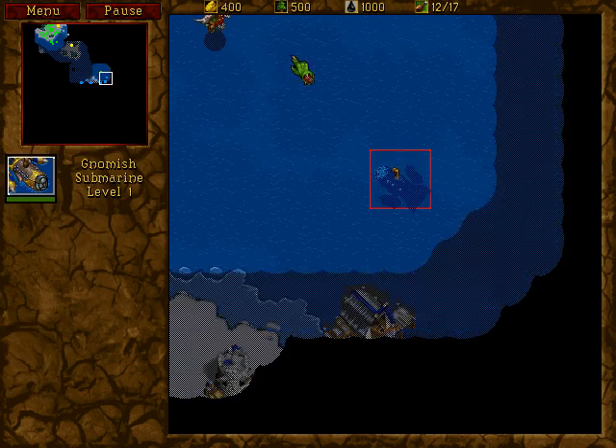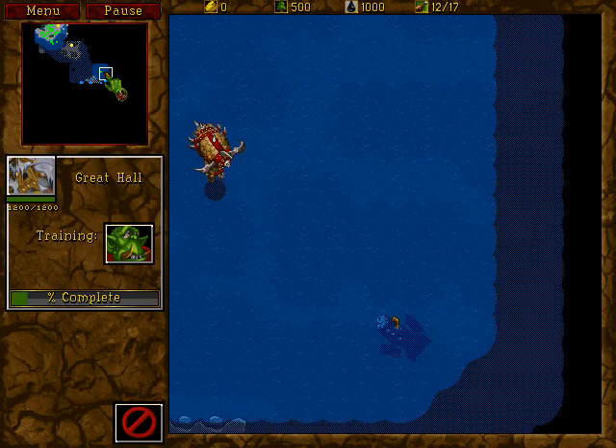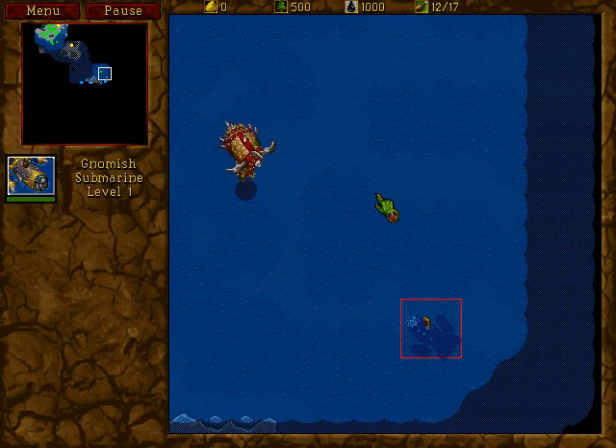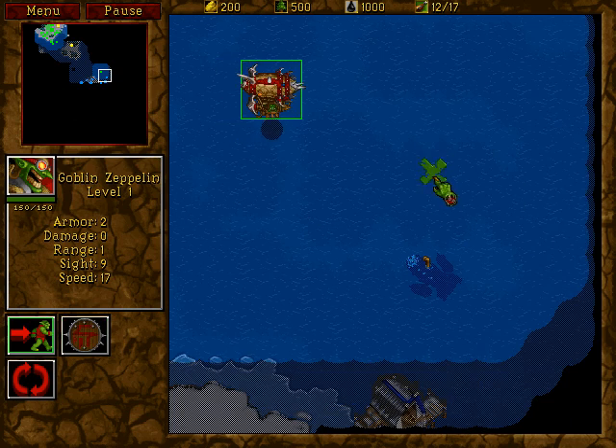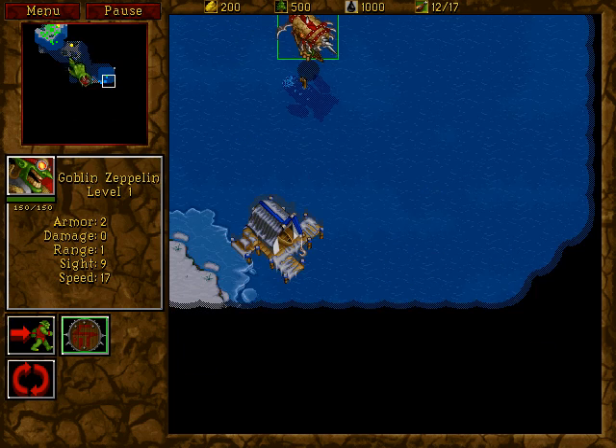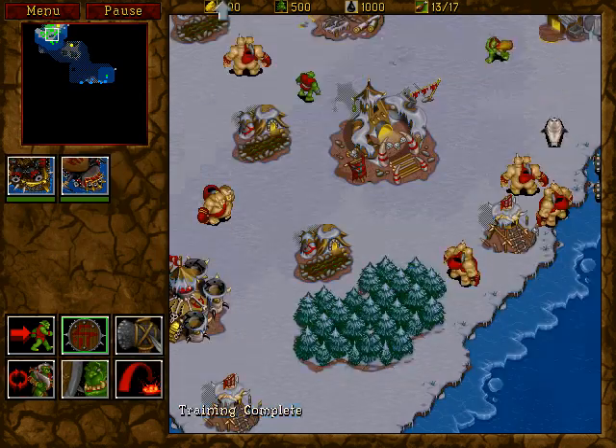It seems pretty easy, actually. We have submarines as well. They can only be seen by other submarines, towers on land, and Zeppelins. They can't attack air, but they're invisible otherwise.